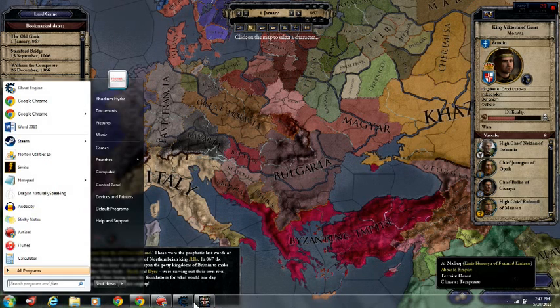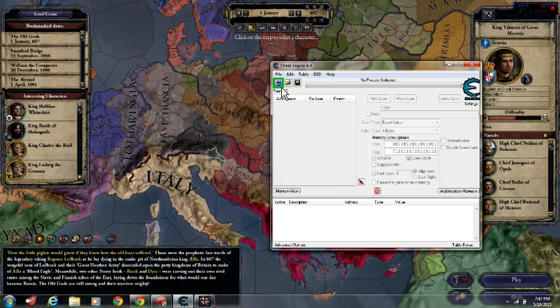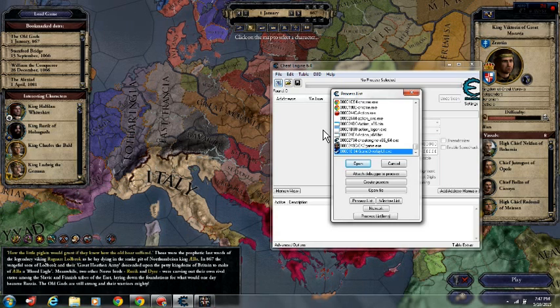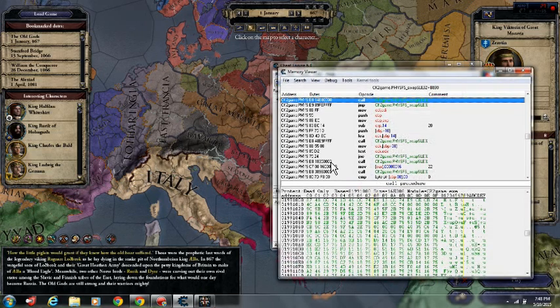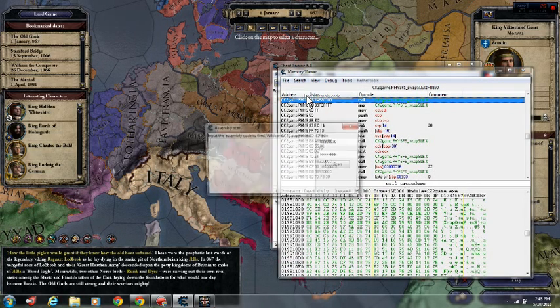Now you want to pull up Cheat Engine — I will leave a download link in the description for this. So you load CK2, the game, then you go to memory view, then you search, find assembly code.